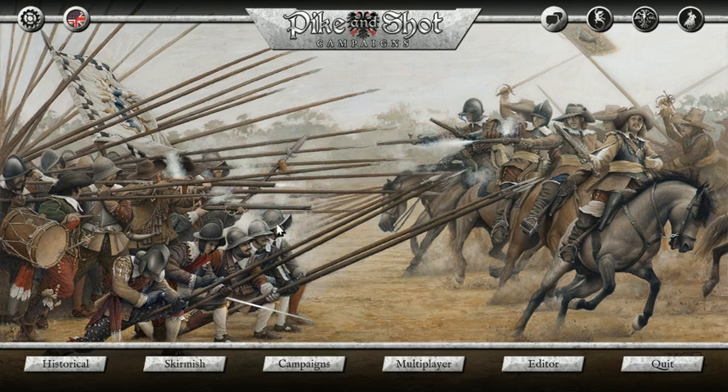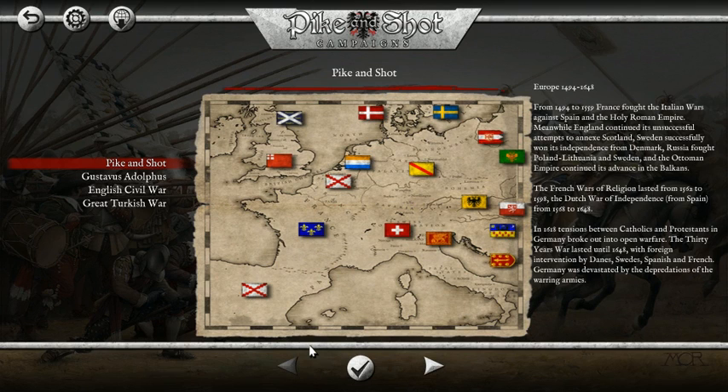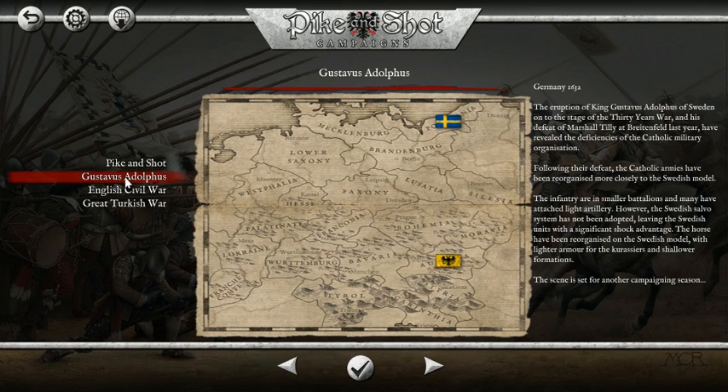Another thing that really makes this great is in Pike and Shot Campaigns we can go to campaigns, fight our very own campaign, customize our units and armies, raise taxes, and do all sorts of things. Today I'm going to play as Gustavus Adolphus, Lion of the North, in an attempt to crush the Imperial armies of Germany - or in this case more Bavaria, Württemberg, etc. We are of course Protestants in this let's play, fighting the Catholics.